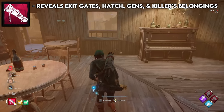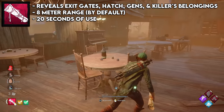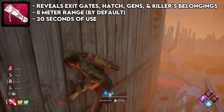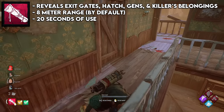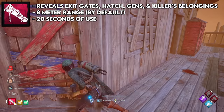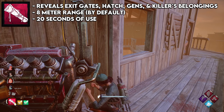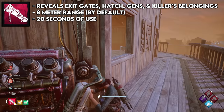The 10th spot is the rainbow map. This reveals exit gates, gens, hatch, and killer's belongings like trapper or hag traps when within 8 meters, and you can use it for 20 seconds. This is way better than the green map because it tracks all these things without needing add-ons, so you can use those add-on slots to increase range significantly — like double range add-ons, or one range add-on plus charges. With 20 seconds of use, you can hold the map for just a split second to see where you need to go without using many charges. At double range, you can track things like totems or gens from far away. I think the rainbow map is one of the most underrated items in the game.